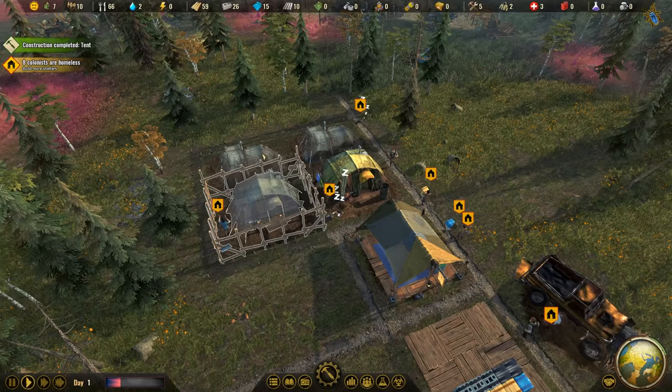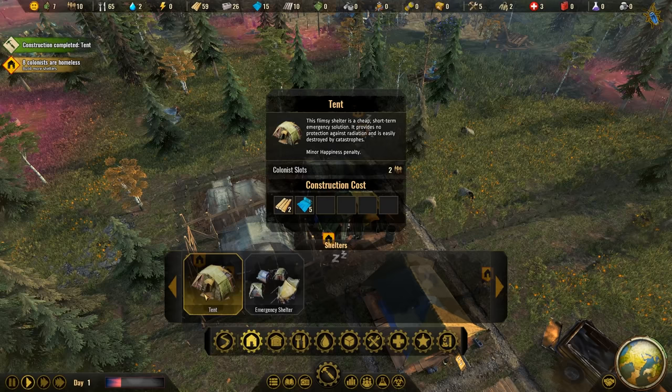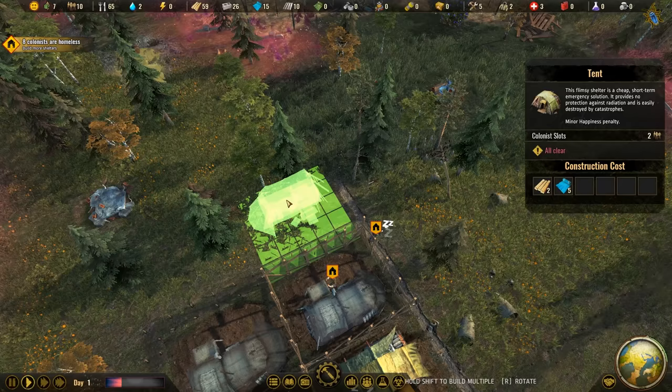We got the first tent now up and running - two slots for colonists. We still have eight colonists that are homeless and those tents still need to be built. That accounts for another six, so we still need one more tent. Those tents don't cost that much - a bit of planks and a bit of fiber. Fiber is something we need urgently later.